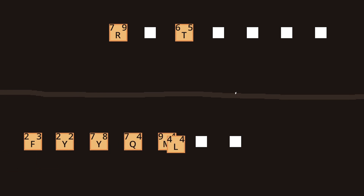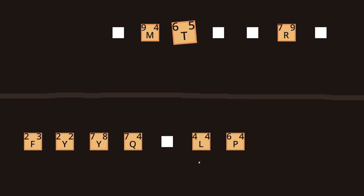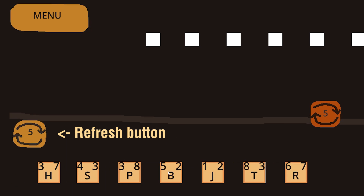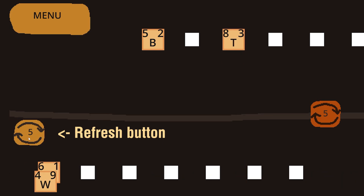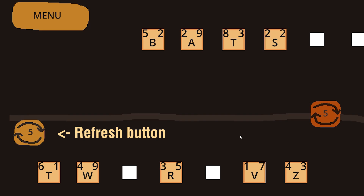I added the proper top row where the player can actually select the letters and move them around — move them up there — and they even swap with each other. Next, I added some buttons: mainly a menu and a refresh button, and this refresh button will refresh the bottom board to get you new letters so that you can properly form a word. I formed the word 'bats'. How cool.